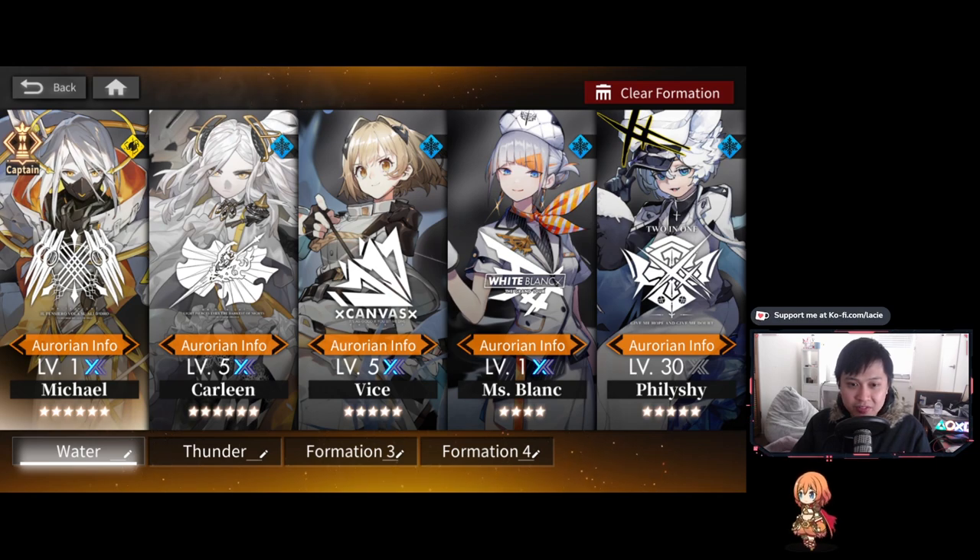I paid $1.50 for Phyllishai from the shop, and I'd really recommend it — she's probably one of the strongest healers in the five-star range with the teleport and heal on teleport. Last of all, Michael is a really strong off-element captain. He gives flexibility to sometimes run onto thunder tiles and has teleport as well as AOE damage. If I had a better unit like Sariel, I would run Sariel instead and have Vice as captain.